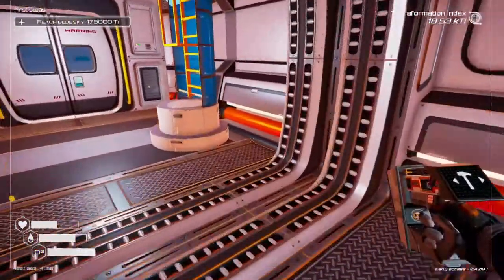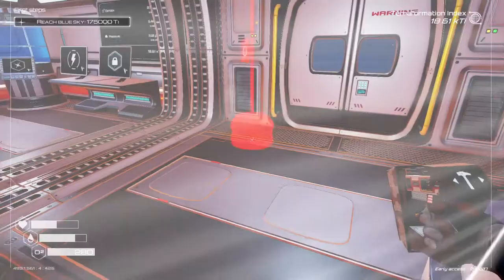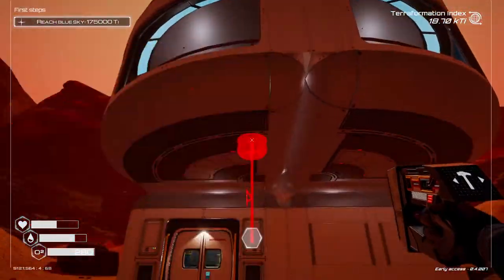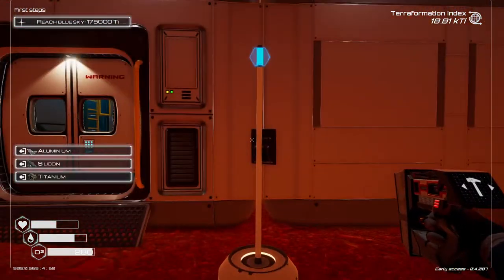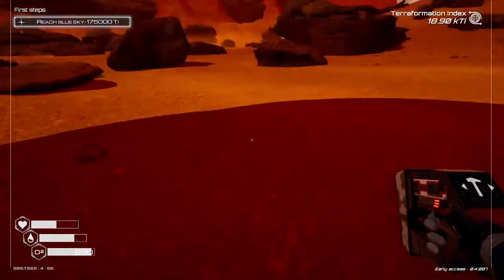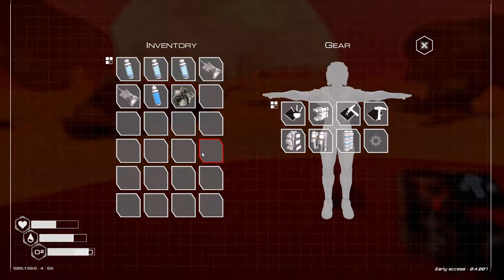Silicon and what was I building? Oh yeah, it was a beacon. Beacon has to go outside. I can't put it there. Put it right there. And I do believe I can change the color of it. Let's go on a little bit of exploration - grab some aluminum and see if I can find some more food and stuff like that. Let me get some stuff together and I'll be right back.